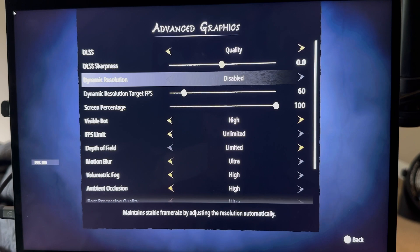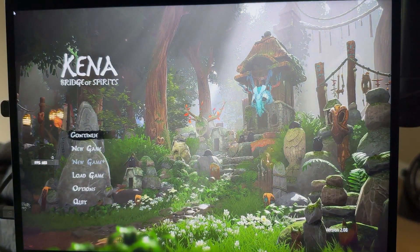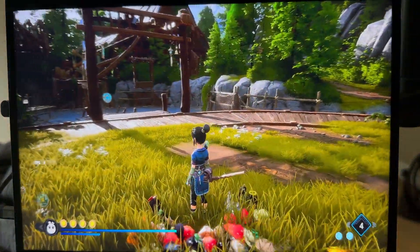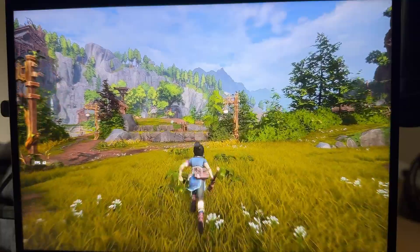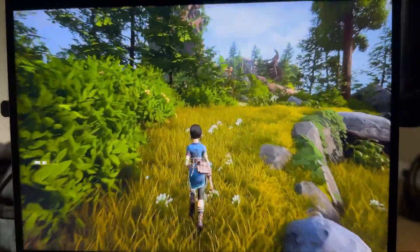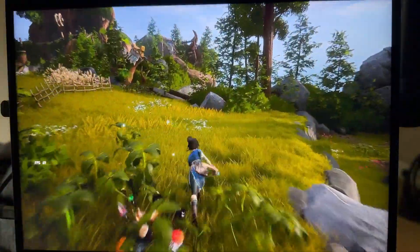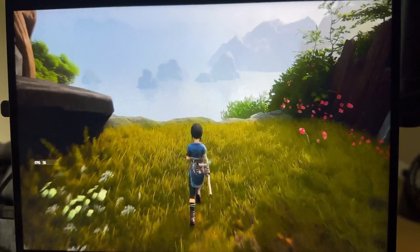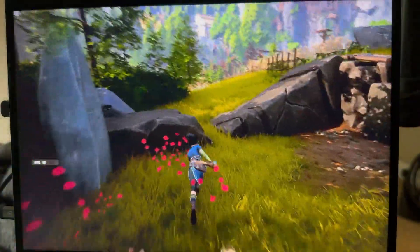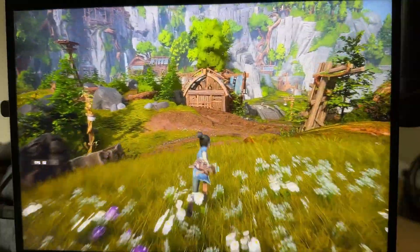DLSS sharpening and dynamic resolution — here again we have this set lower than the maximum resolution. This is an absolutely beautiful game; I love the animation and the way the plants move around you when you walk through them. This is how I think a game should look. Our goal here is to keep this above 60 fps.